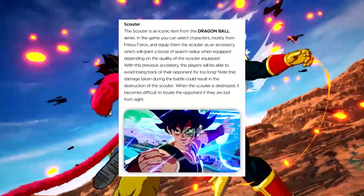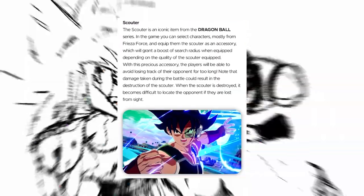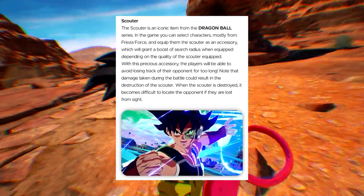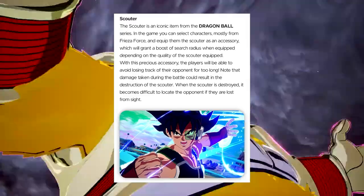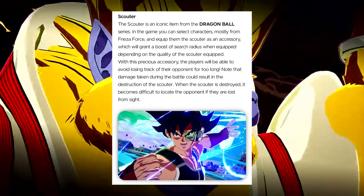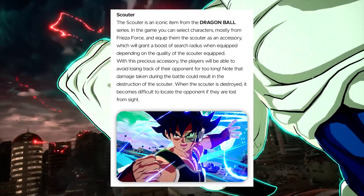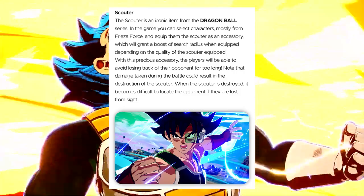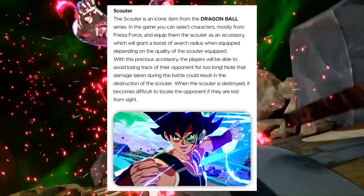The scouter is an iconic item from the Dragon Ball series. In the game, you can select characters mostly from the Frieza Force and equip them with the scouter as an accessory, which grants a boost to search radius when equipped, depending on the quality of the scouter. These accessories are not just cosmetic — they actually enhance gameplay and help you in battle. With the scouter, players will be able to avoid losing track of their opponent. However, damage taken during battle could result in destruction of the scouter.